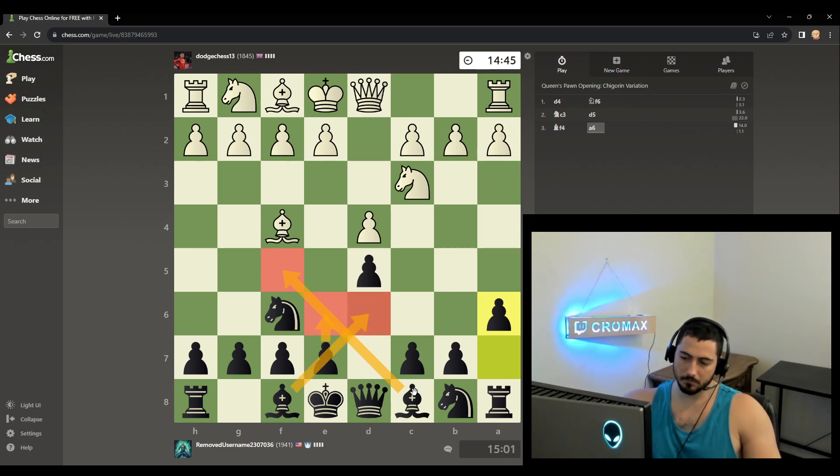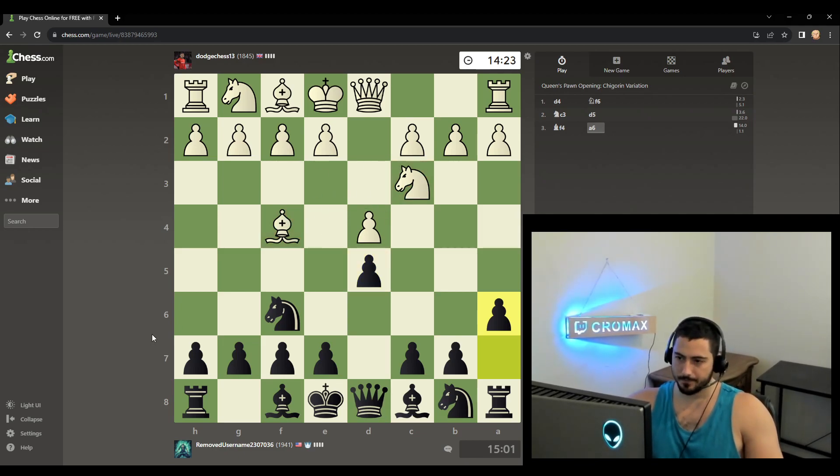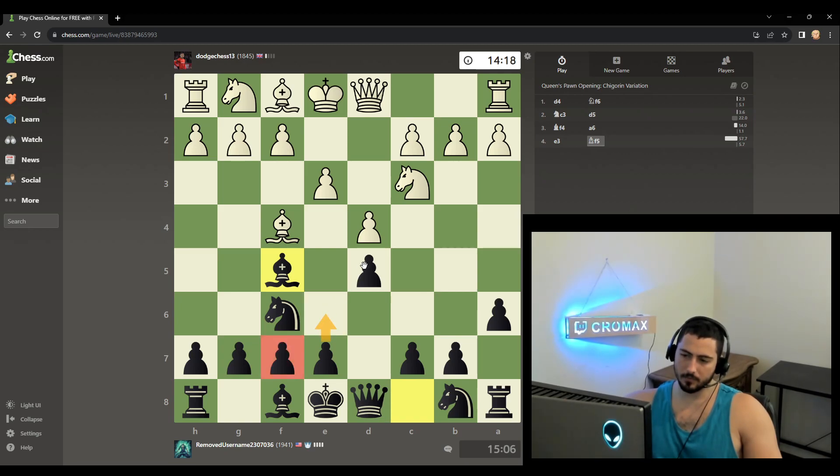Probably. And then expand, castle. Just normal black stuff, and we'll see what he does. If you're going to play this, you should probably have a move on move 4. Like, isn't e3 just automatic? Thank you sir, for taking my advice. Let's develop the bishop outside of our future pawn chain.